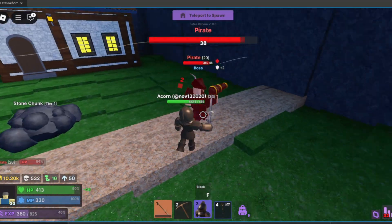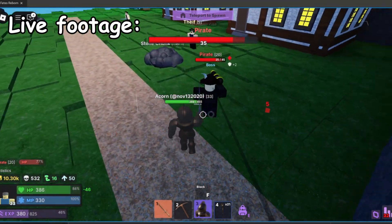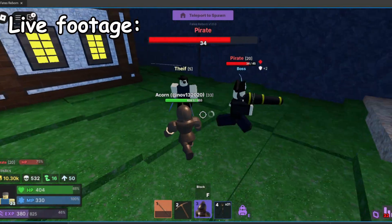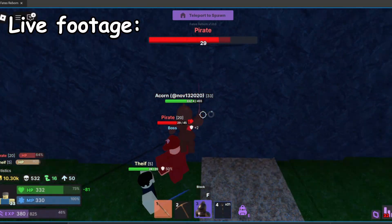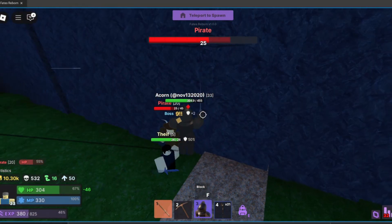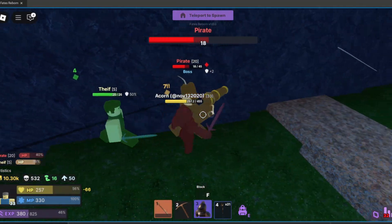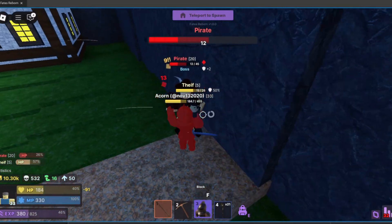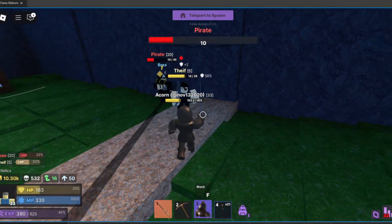Here's some raw gameplay footage of the boss. As you can see, he attacks — that's a red beam. He has a health bar at the top. There's a thief who will be chasing me. He has a red attack and a cannon that drops. He's not finished — he's just running into the wall right now, but still in development.